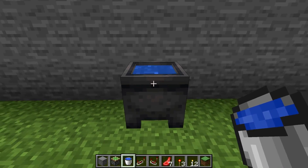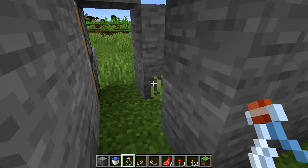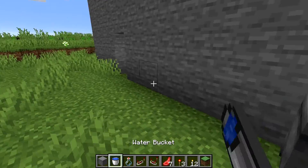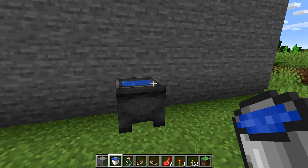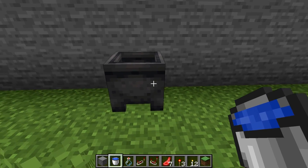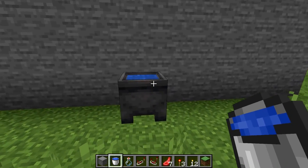Get a water bucket and fill the cauldron. You'll notice the door closes. To open the secret door with the water cauldron, get a bottle and use it to take water from the cauldron once and twice — the door opens on the second time. Fill the cauldron again and the door closes. In survival, you can use the two water bottles you filled to refill the cauldron and close the door again.